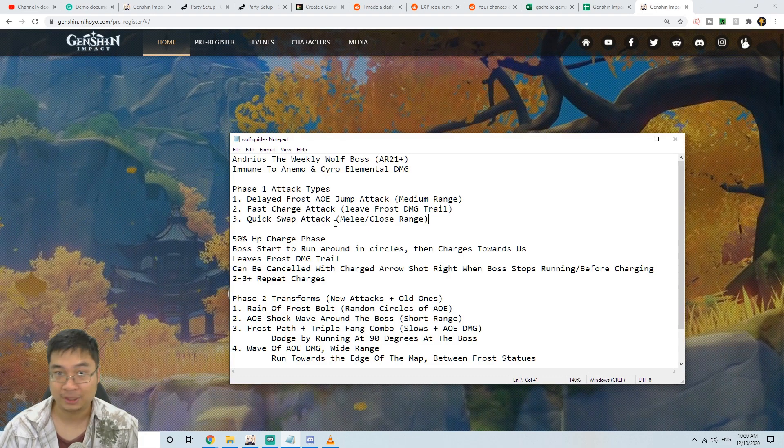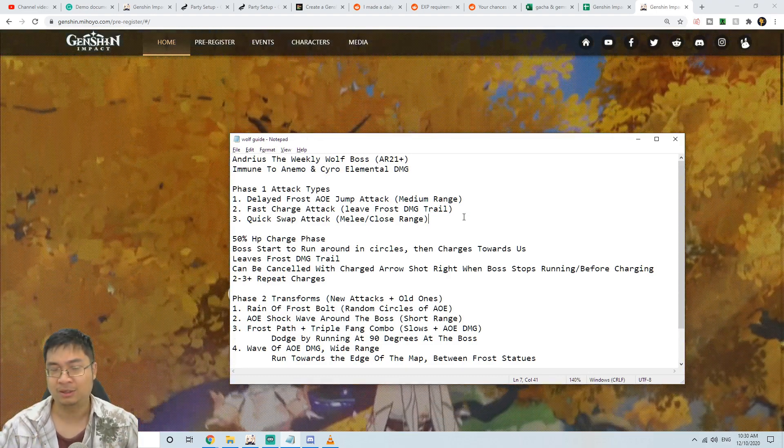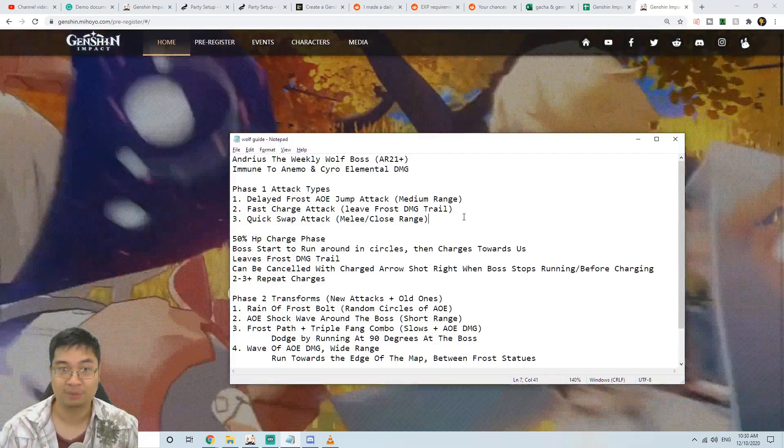There's also a quick swipe attack which is a melee range attack. This is a pretty straightforward phase — as long as you know those three attack patterns, which usually rotate, you shouldn't be taking a lot of damage from him.